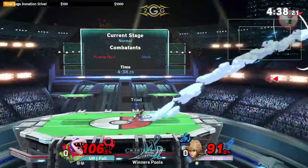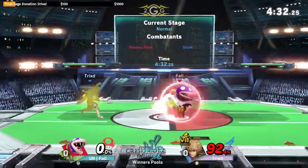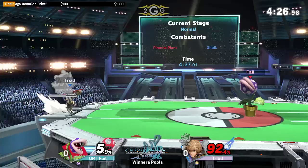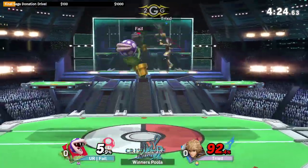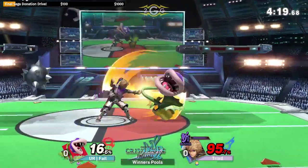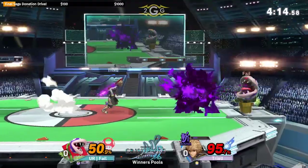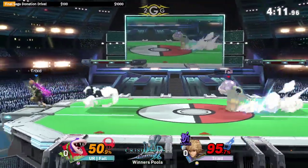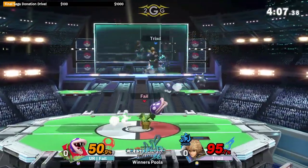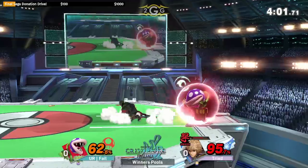Right there — we were talking about game knowledge and it doesn't look like Trixt has a lot of game knowledge on how to deal with the spike ball. We saw Trixt in a tech situation do a neutral get-up, but the ball was still present and hit him. The smoke screen that Fail's pulling out is very cheeky — he runs and hides in the poison cloud and Trixt can't actually see what he's doing. You can see him charging the down B — there's quite a bit of lag kicking in right now.